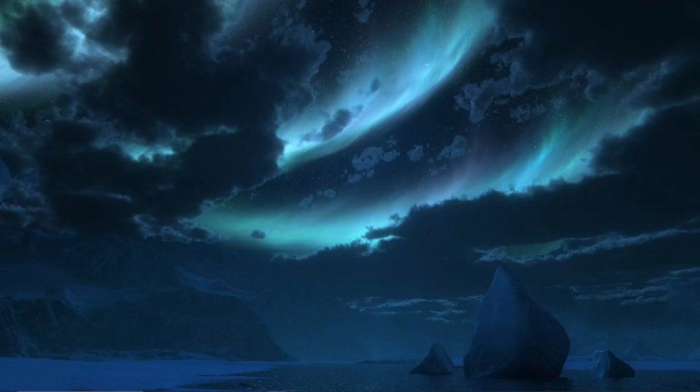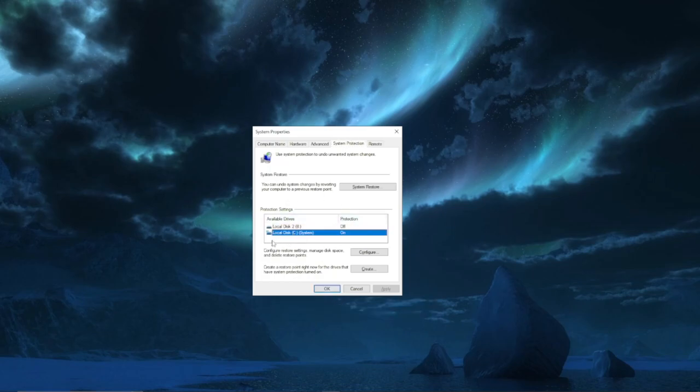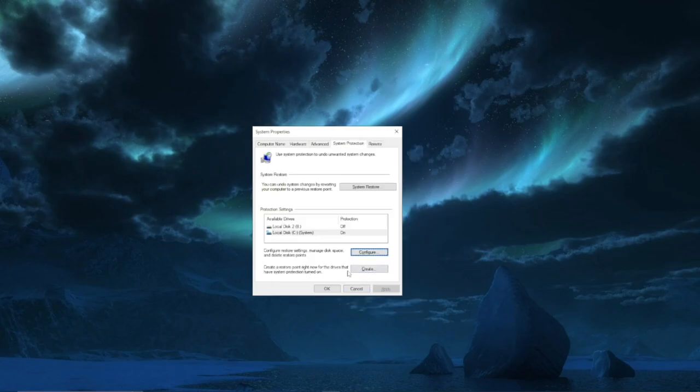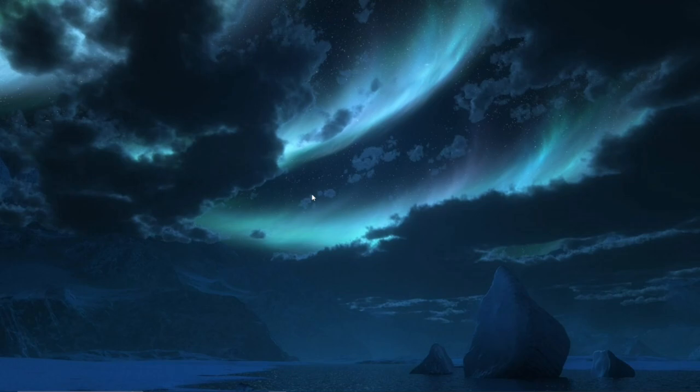The second thing we're going to do is create a system restore point. To do this, simply type 'create a restore point' and a small option pop-up will appear. Go to your Local Disk C, click Configure, turn on System Protection, and click OK. Then create a system restore point by clicking Create — you can type whatever you want, in this case I'm typing Genshin Impact. So if the settings don't work for you — if the game feels slightly worse, you're getting FPS drops, or it doesn't feel smooth — you can restore the system to how it was before.